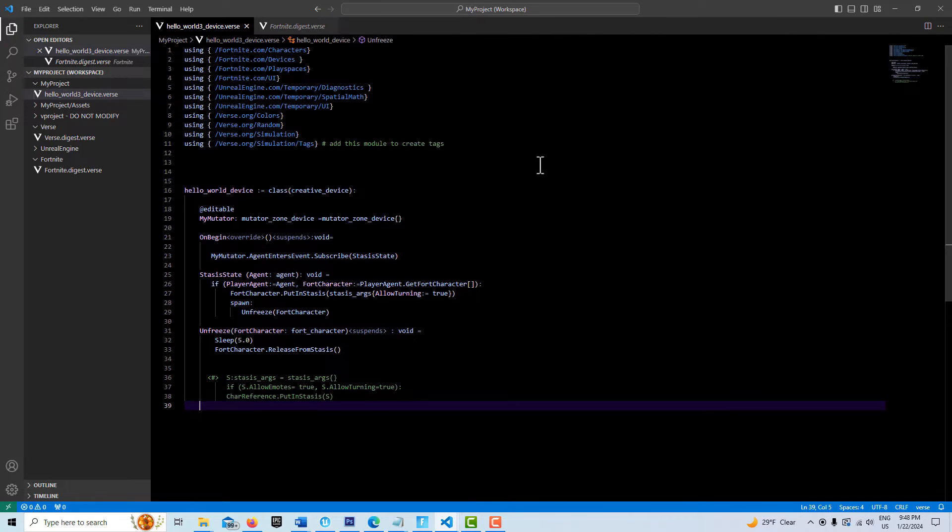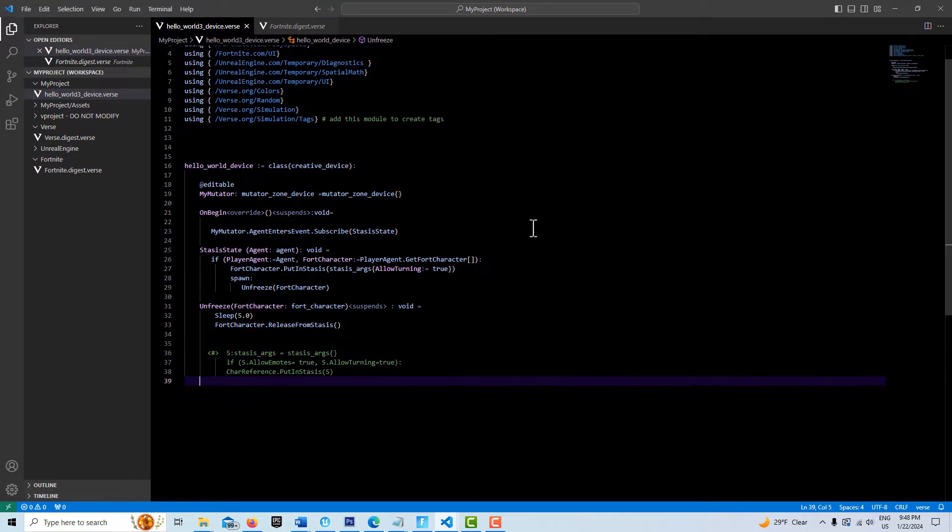This is pretty standard up here — just our modules, hello world device, at-editable mutator zone. I'm trying to get away from using triggers because a trigger device requires an optional in, and sometimes that creates problems. A lot of the other devices are triggered simply by an agent, so that's the reason why I wanted to go with a mutator zone.